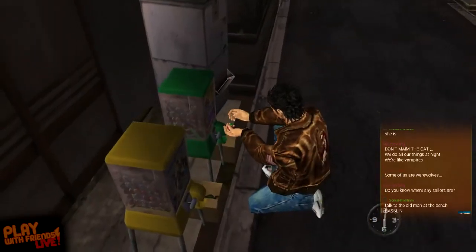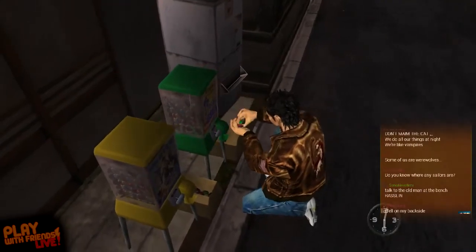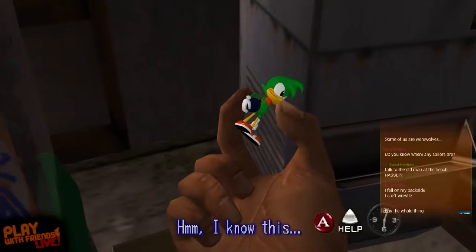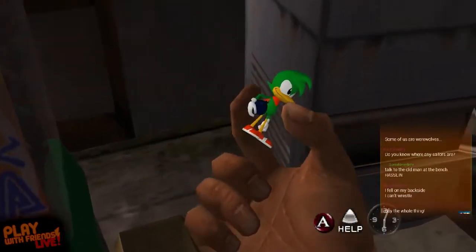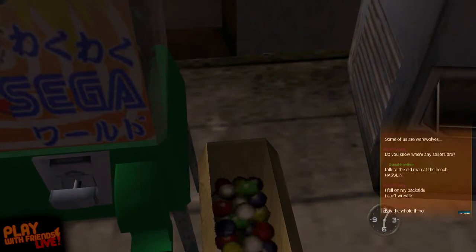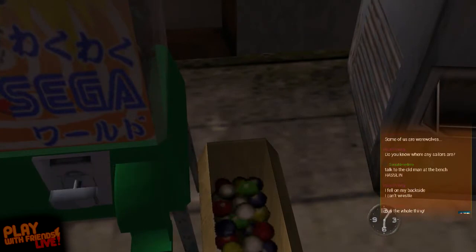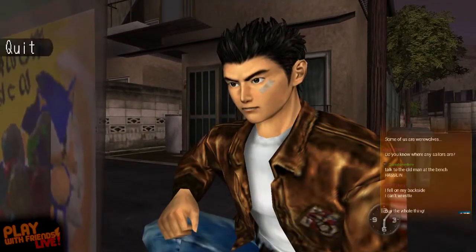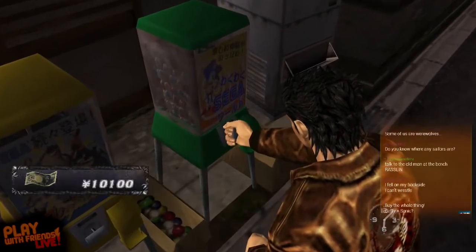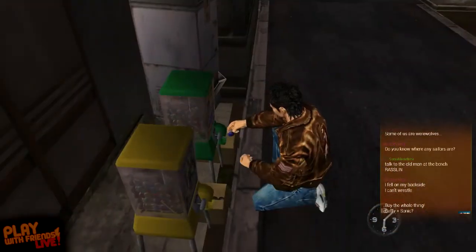I'm pretty sure that machine next to that is totally a condom dispenser. It's Daffy Duck, right? Looks like Daffy to me. It's got a bomb in his hand — oh, it must be Bomberman then. It's Bean. It's Sean Bean. Oh, it's Mr. Bean.